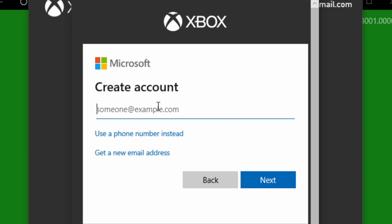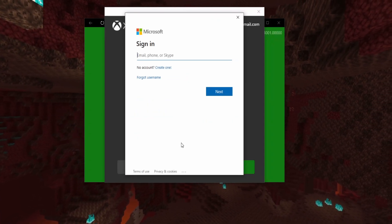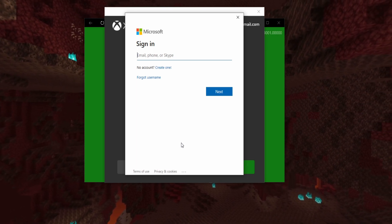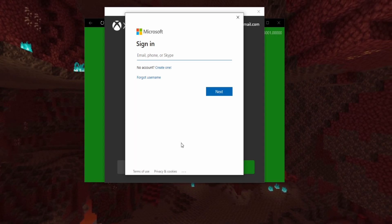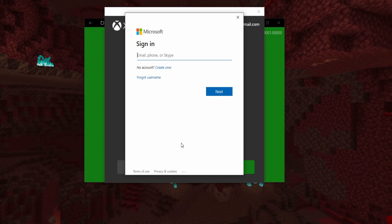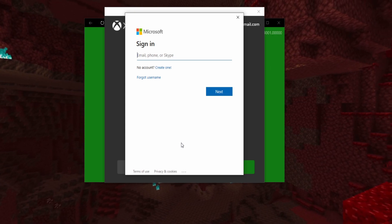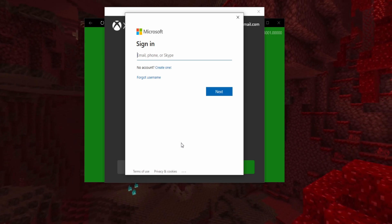You can use Gmail or whatever email address you have. If you don't have an email address, you'll have to search up how to get one. You can put in your email and password and create an Xbox Microsoft account. It does not cost money — it's not a subscription, you don't need to pay, and it has nothing to do with Xbox Gold. It's just a free Microsoft account that you can use in Minecraft.